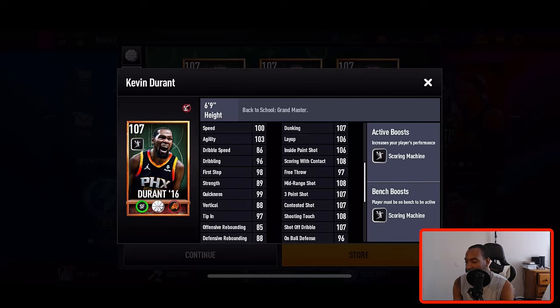He has 100 speed and 103 agility. Looking at the right side — 107 dunking, 106 layup, 106 inside paint shot, 108 scoring with contact, 108 mid-range, 107 three-pointer, 107 contested, 108 shooting touch, and 107 shot off dribble.